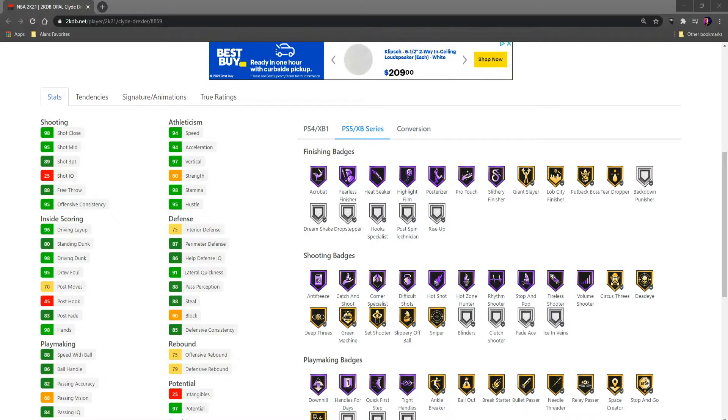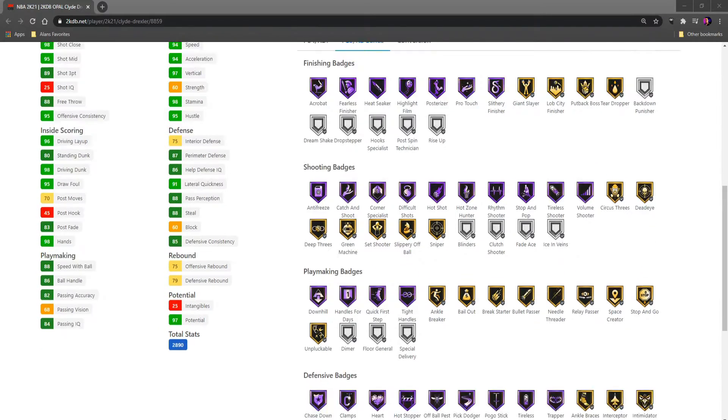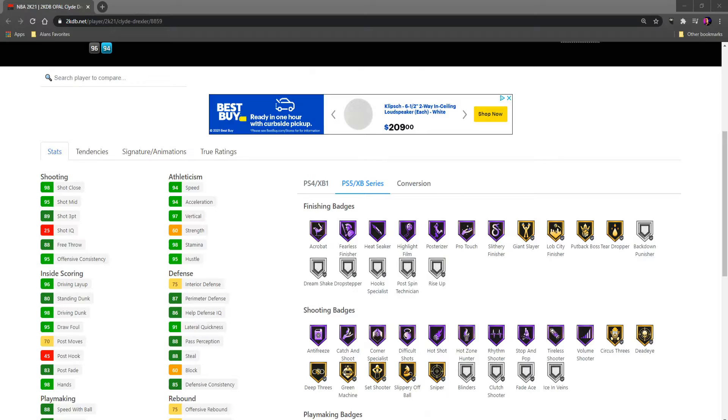This should be a decent card as well. On the bad side, he is missing a few badges here and there. He has deep threes on gold instead of Hall of Fame, Deadeye, and stuff like that. But overall the card has what you need — he's missing badges like Dimer, Rim Protector, Rebound Chaser, Defensive Leader, stuff like that. Nothing too crazy though; most of the important badges he has.